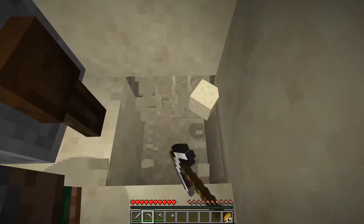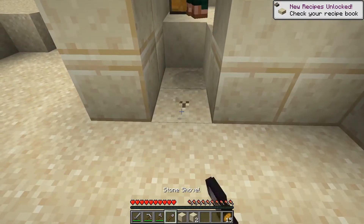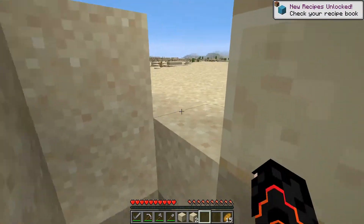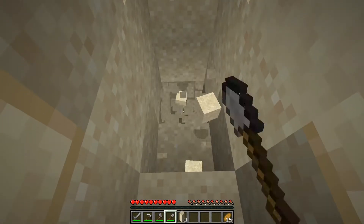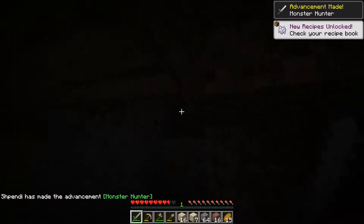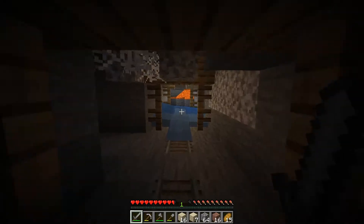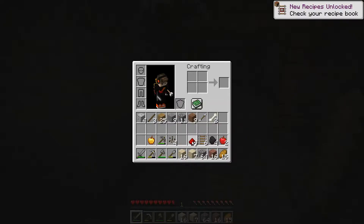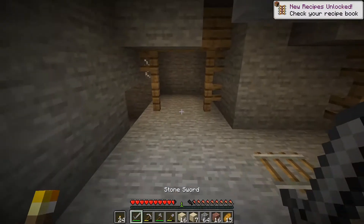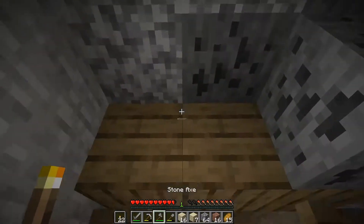I guess we'll go on the right side. I don't want to be exposed, so I'll dig in like that. Watch out — the sand is going to fall. We found a cave! It's really dark. Wait — there's a chest! Cold torches — that's exactly what I need. I'll put them right here and now we've got some light.